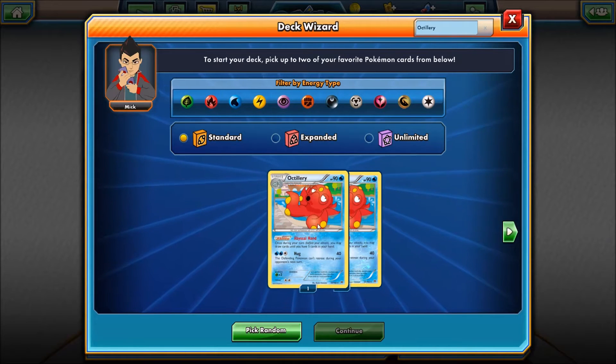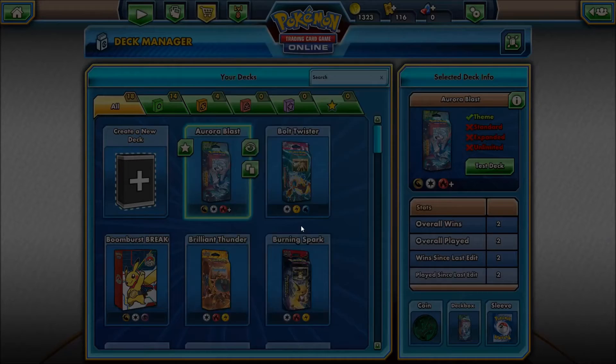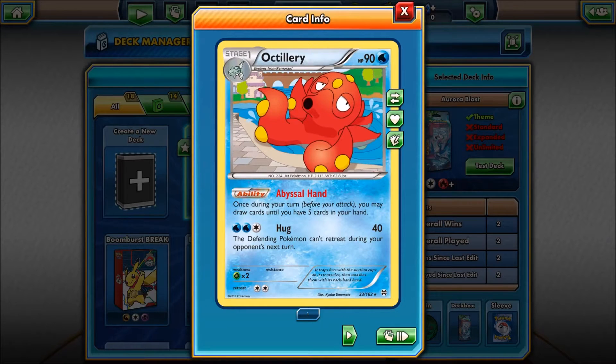Octillery is an amazing support card. He has 90 HP, he's a Stage One, and he has Abyssal Hand: once during your turn you may draw cards until you have five cards in hand. He also has Hug — for two Water Energy and one Colorless, he can do 40 damage, and the defending Pokemon can't retreat on their next turn. We've seen what that can do with Romatisse, but I try not to use it too much.